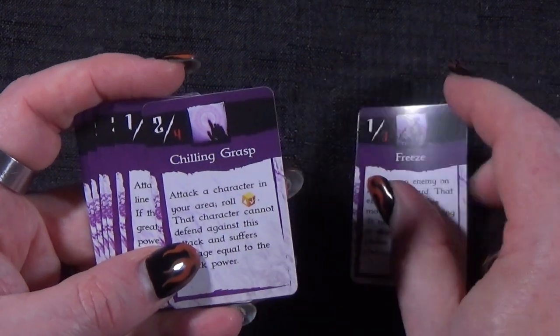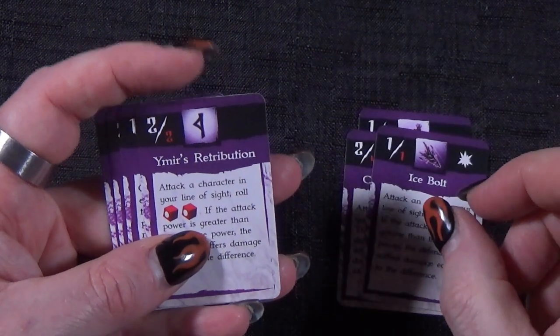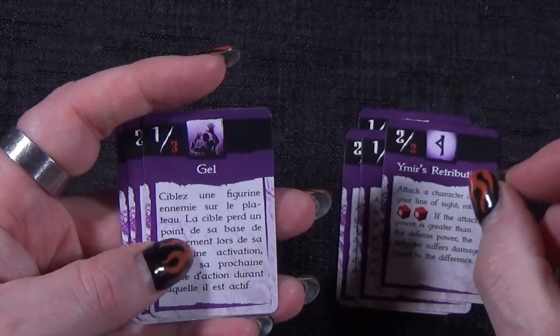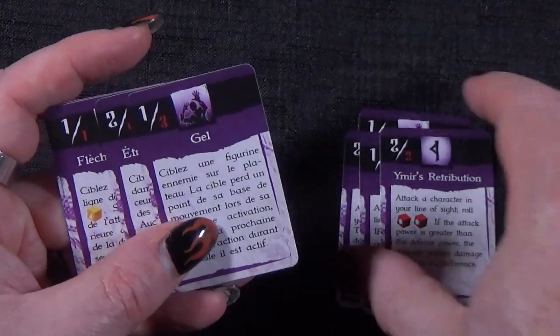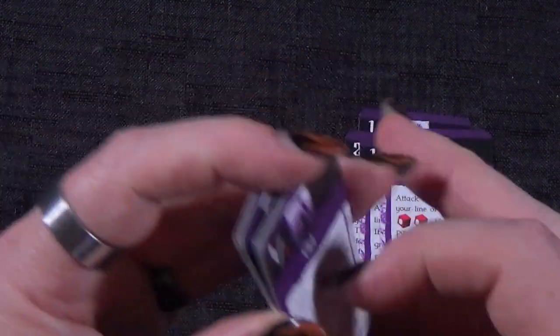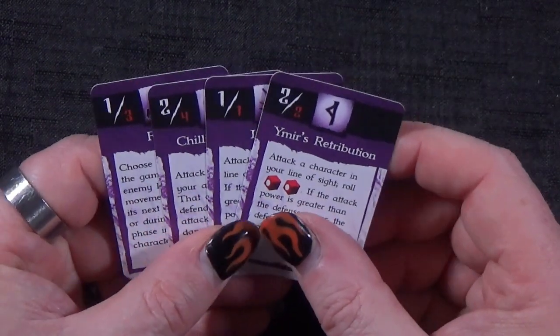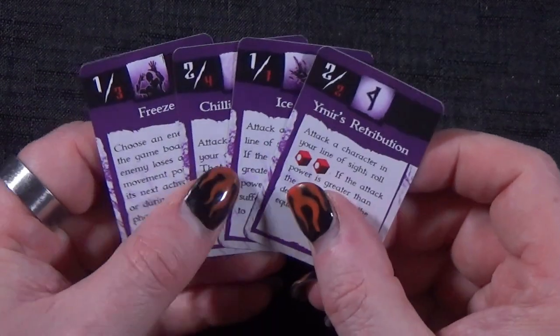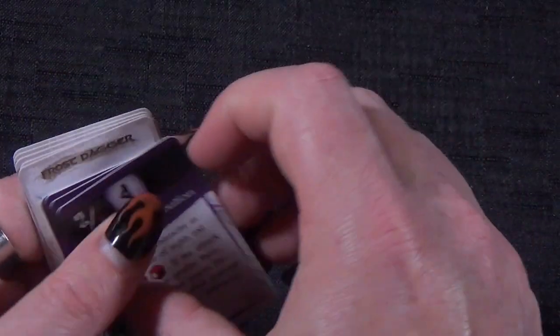Then we have the spell cards: Freeze, Chilling Grasp, Ice Bolt, Retribution. Those are the French ones as well — pop them to one side. They're basically just repeats of the English ones, so I don't need to look at those.